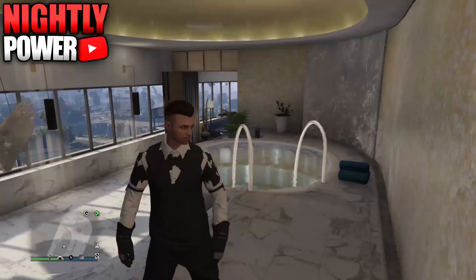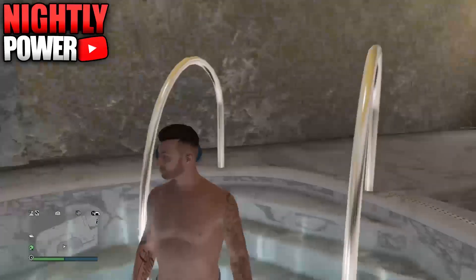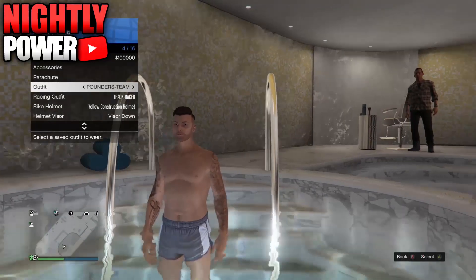Now I'll be showing you how to do it again. Select the outfit without a duffel bag, then walk into the hot tub, then select an outfit with the duffel bag, then walk out. The duffel bag should transfer onto the outfit.